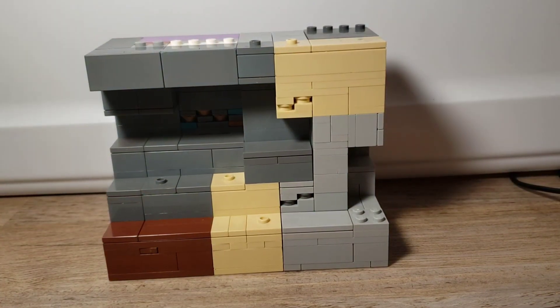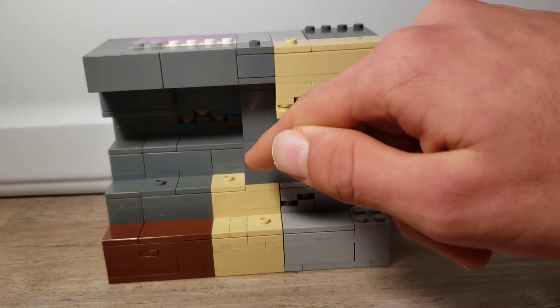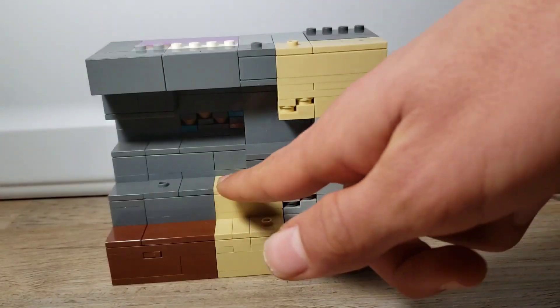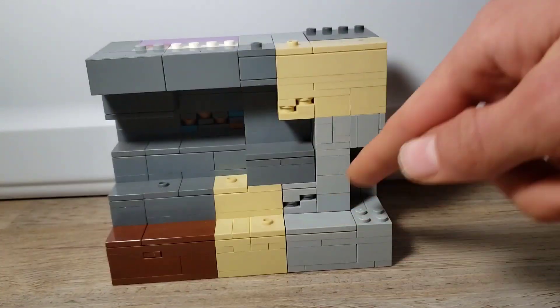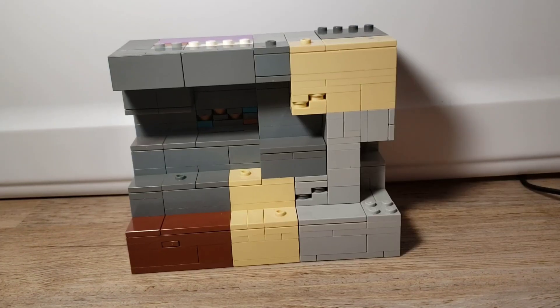I think you can clearly see all the different blocks now. We got the sandstone, the gravel, all the stone area over here, that copper ore, some sand, dirt, and this little andesite corner over here. But the build is not finished yet.